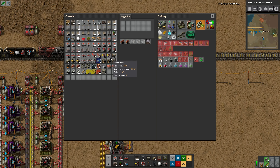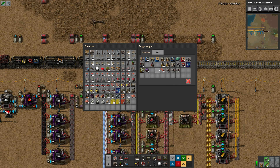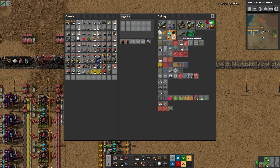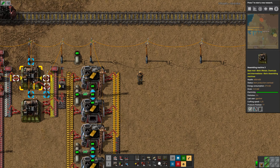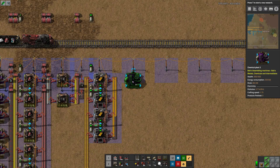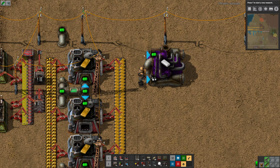Where are my chemical plants? Chemical plant tubes — I love them. How much of these do I need? Plastic bars — one plastic bar every five seconds, so probably one plant would be more than enough. Let's leave some room and say, make plastic bars. Seven is what I'll do.